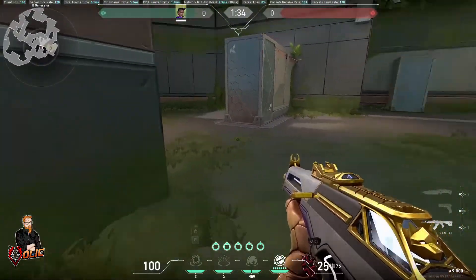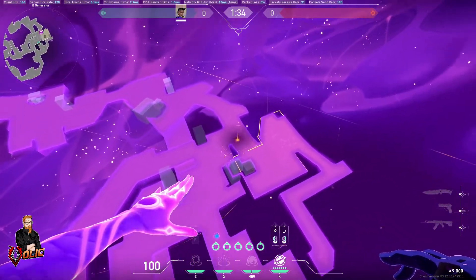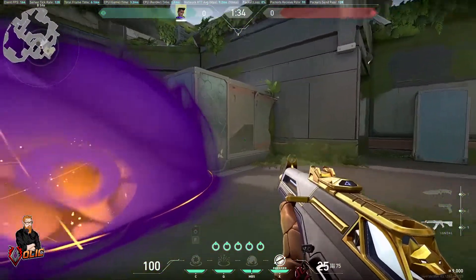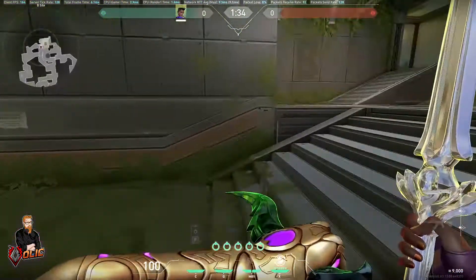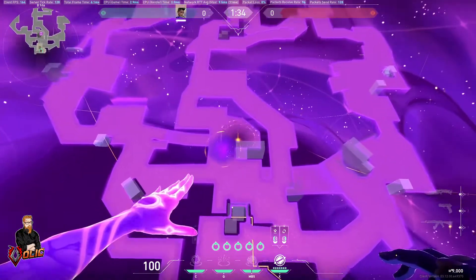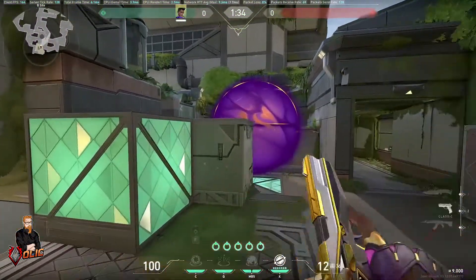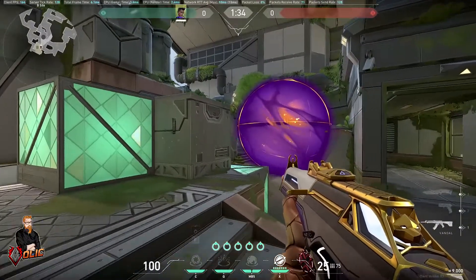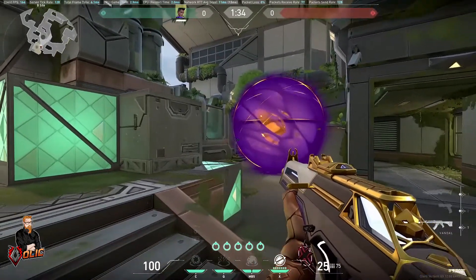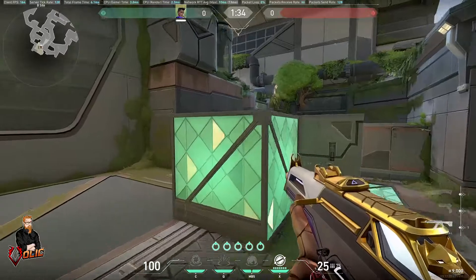That last star — we have one two three four, we have one last star. What are we going to do with that? Well that's entirely up to you depending on the situation. However, I personally still like to look this one off. Another option I like if we're all on site over here with someone up in tower and someone watching there — I like throwing a one-way. I go up here and throw it there, which allows me to peek slightly without exposing myself too much, and I have a one-way where if I see a foot I have a clear shot at their head. Now this is only B site arcade.